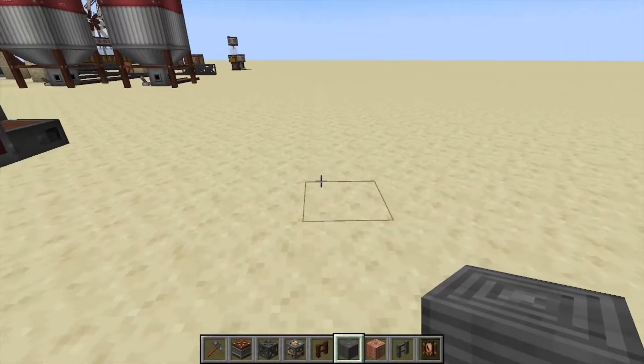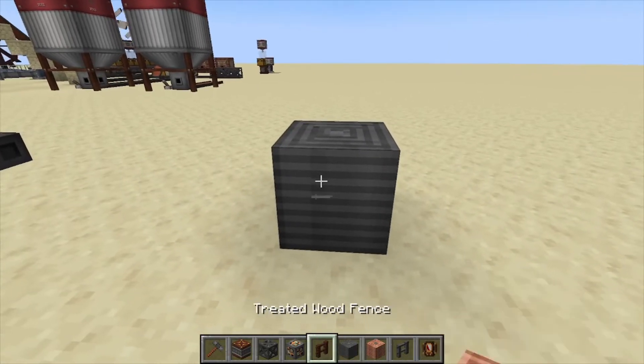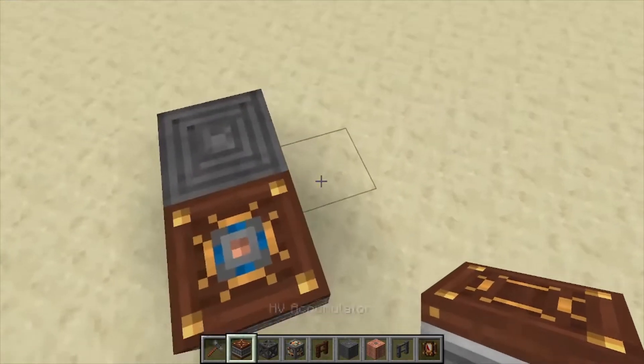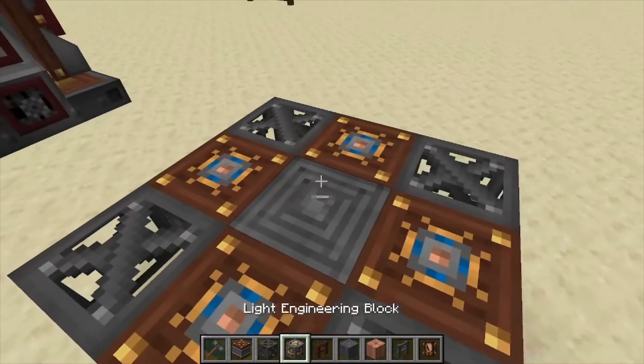Hey, Minecraft Mentor here. Today we're going over the lightning rod from Immersive Engineering. We're going to start with a high voltage coil in the middle, surround it with HV accumulators on each side, steel scaffolding in the corners — that gives you your first layer.